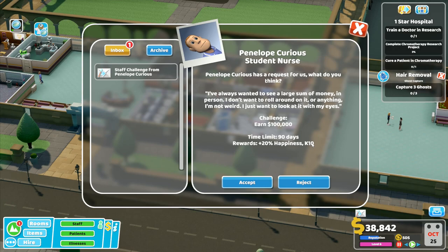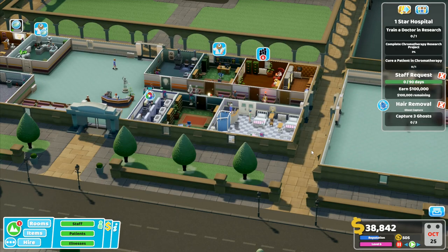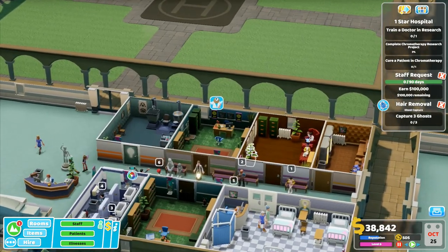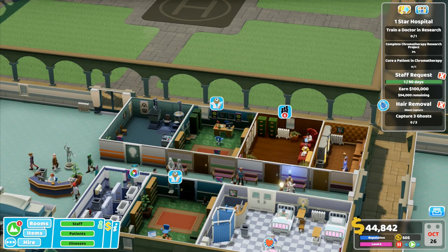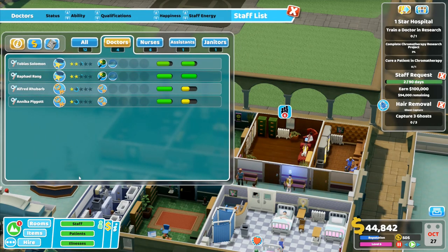Penelope Curious, student nurse - Penelope Curious has a request for us. 'I've always wanted to see a large sum of money in person. I don't want to roll around on it or anything, I'm not weird - I just want to look at it with my eyes.' Challenge: a hundred thousand dollars. Why not? Let's go for it - we can earn a hundred thousand. So I need five doctors at the moment anyway, and I like to have one spare, so I want to get some more doctors.